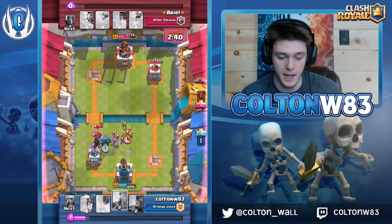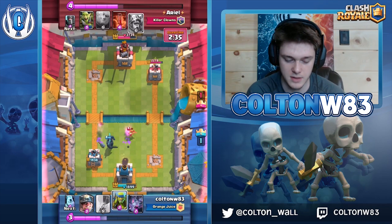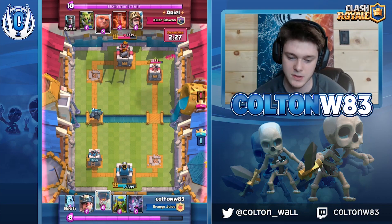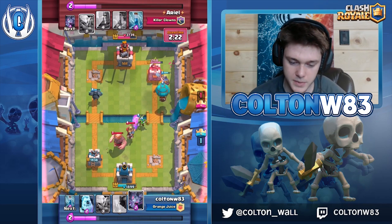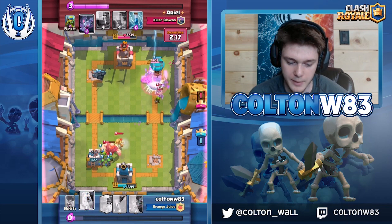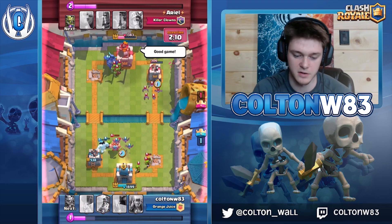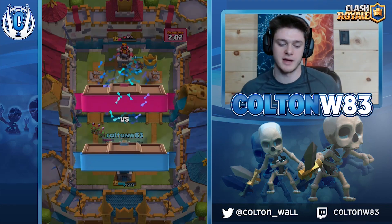I finally get the Pekka out, get a decent zap off, spear goblins go down and I'm still in the game. I start pressuring the right side — I go miner balloon because I knew his bats were out of hand. Really good timing on that balloon by me, and it takes the game. Then I just cycle to zap or miner.